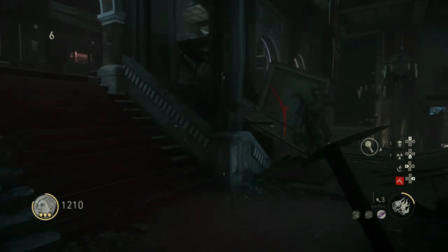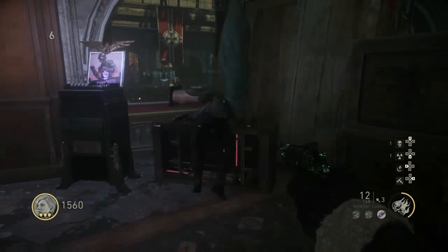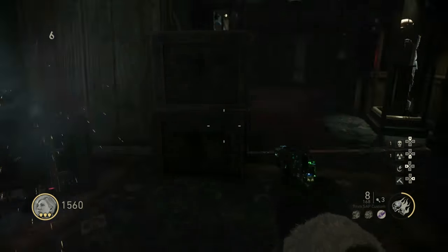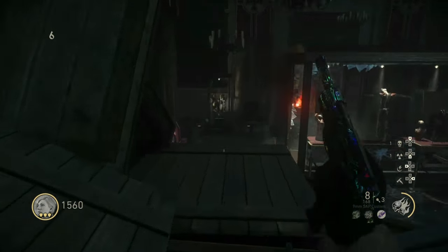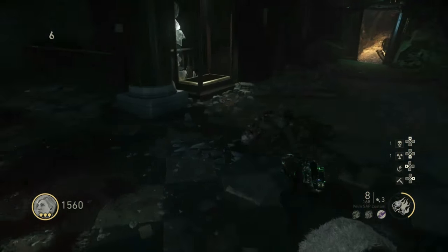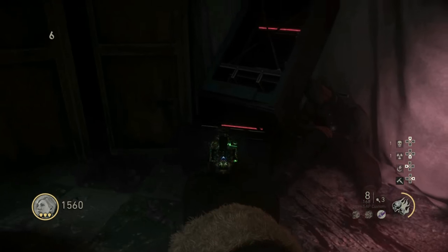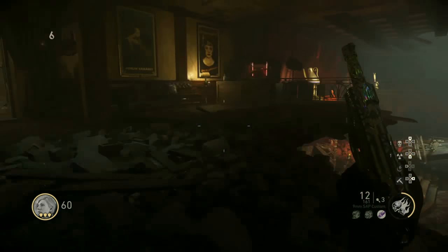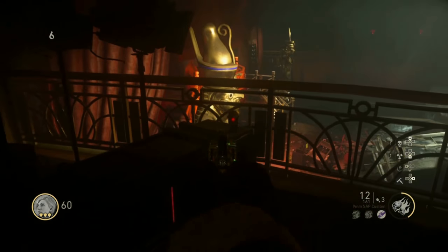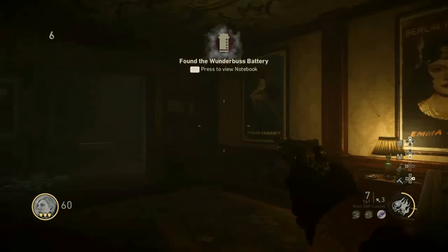There are three different locations where we have found this battery to spawn. The first location is the Museum upstairs near the Melee Damage Perk. The second location is also in the Museum, downstairs to the left of the armor. And for the third location, it is located upstairs in the theater near the Thompson's Wall Buy. There may be more locations found — this is just what we have found at the moment.